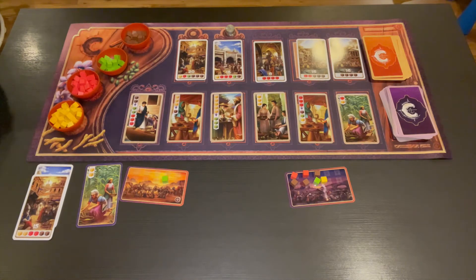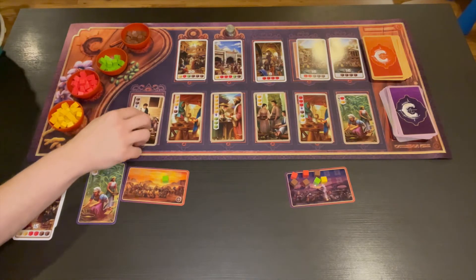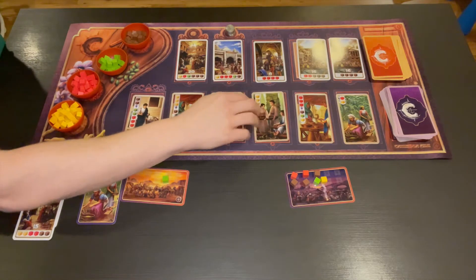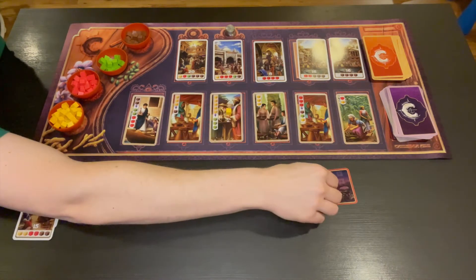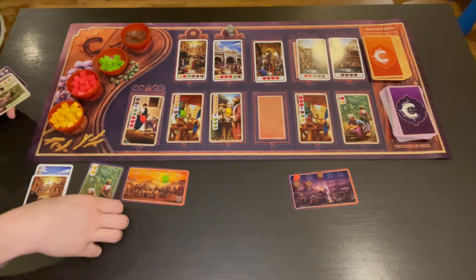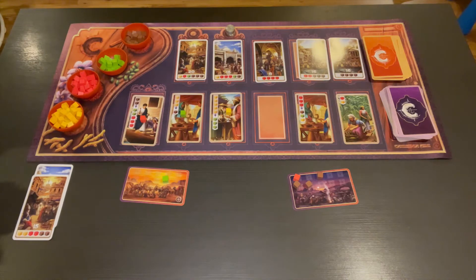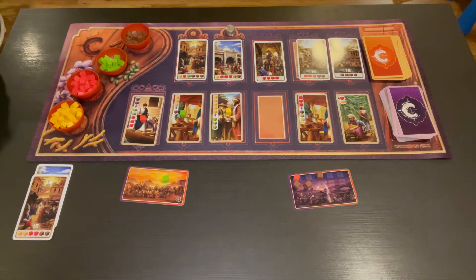The third thing you can do is buy one of these merchant cards. If you take the leftmost card, you can just pick it up and add it to your hand. But if you take a card further to the right — this is a good one because it gives you three yellow cubes — you have to put one spice from your caravan on each of the cards to the left. The last thing you can do on your turn is rest: you take a turn to pick your hand back up and then it's yours again. The game ends when one player has gotten five point cards, the current round ends, and whoever has the most points wins.